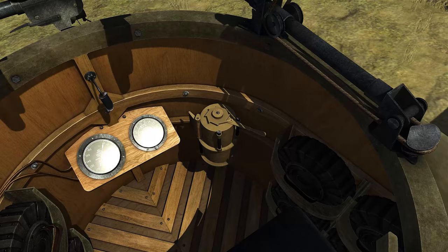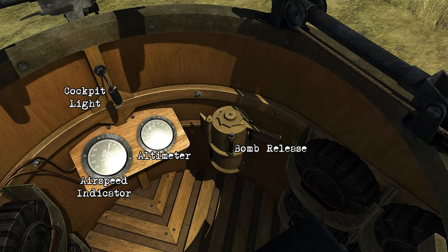We're going to start off by pressing CTRL-C to get into the front gunner position. Crouching down here we have a cockpit light, an airspeed indicator, the altimeter, and the bomb release handle.